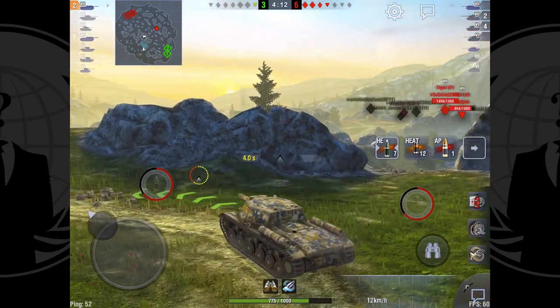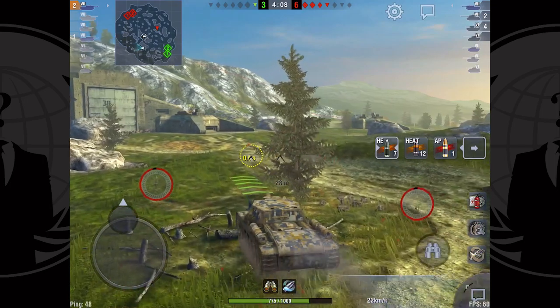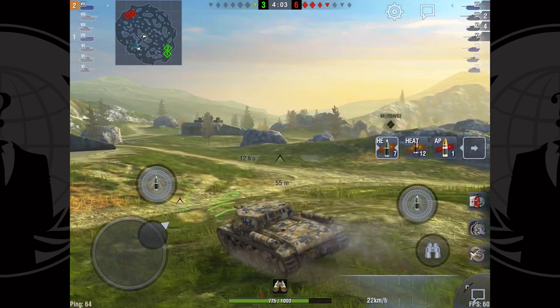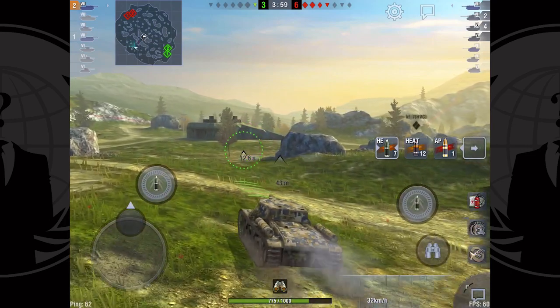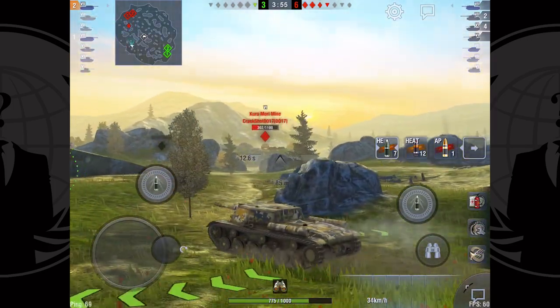I can see across that there's plenty of health left on those two tanks. One-versus-five — why not, here we go. At least a one-versus-four is a little bit more survivable. I'm trying to relocate to the left here because I know there are at least three tanks to my right, and I knew there was a Kure over here somewhere.